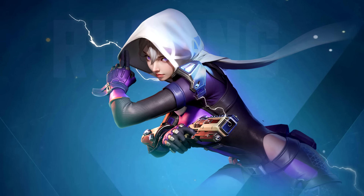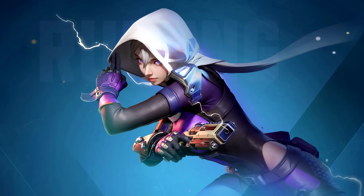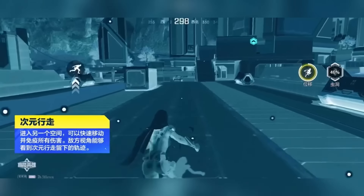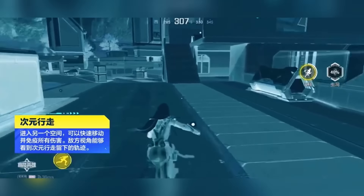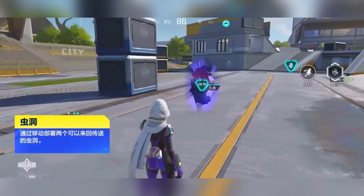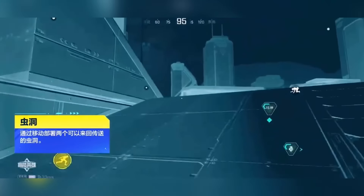This character is called Sharp Shadow and, as you probably guessed, it's Wraith with the exact same abilities. Her passive gives a mysterious warning if someone aims at her, the tactical is her phase, and the ultimate is her portal. No difference — literally the exact same character, and she even looks very similar.